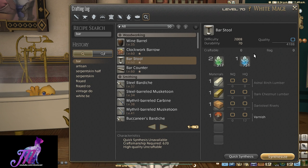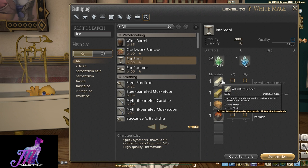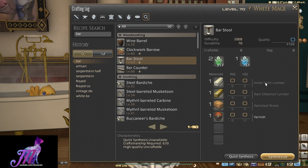Hello and welcome back to another housing video with me Mione for Final Fantasy XIV. This time we're looking at two items in particular since they go together: the Bar Stall and Bar Counter. These were both added in patch 4.3 to the game and are both a Masterwork Book 3 carpenter recipe.